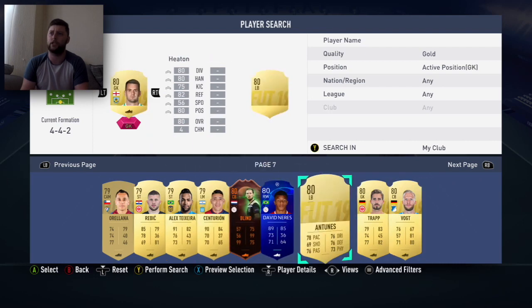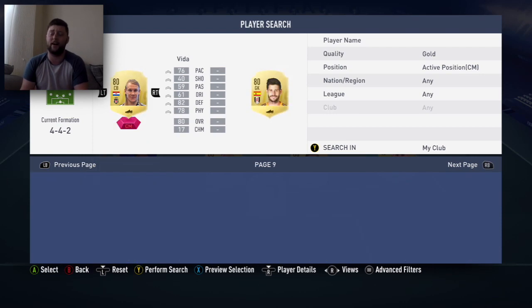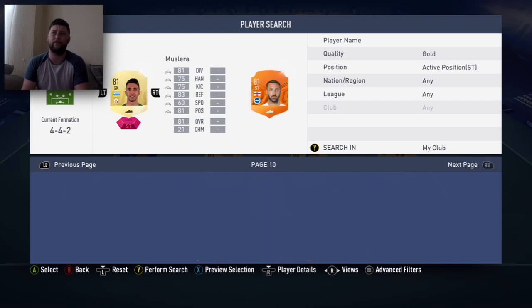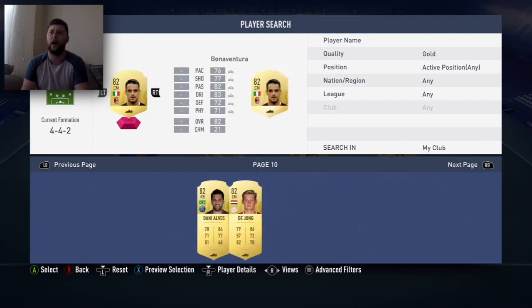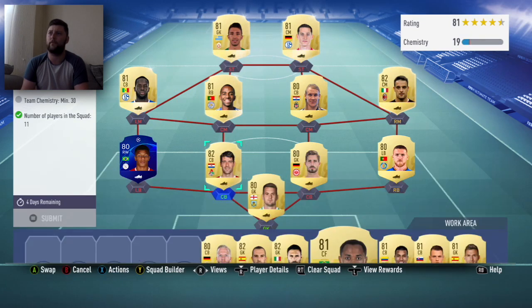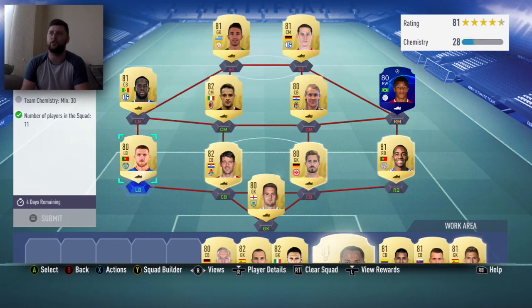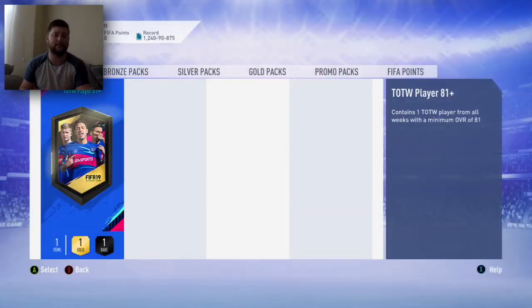We've got enough to do an 82 as I've got a few walkouts I can use, so it's just really bumping up that 81 for this one. We're going to start with the 80s. We'll get all the 81s in here and there's probably some 82s — you only need 30 chem so it's very very simple. We do need some sort of special card SBC as well since we've got so many to put in. The 80 and 81 are in — 30 chem, very easy. That's how simple it is to do the Team of the Week SBC.